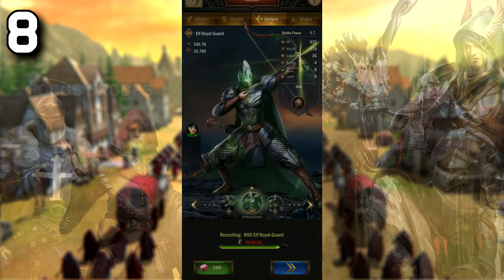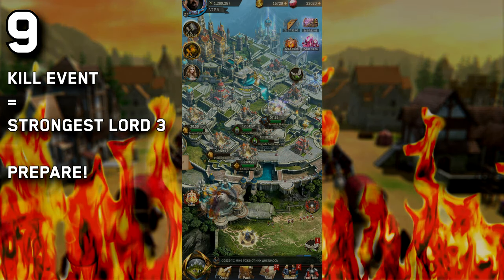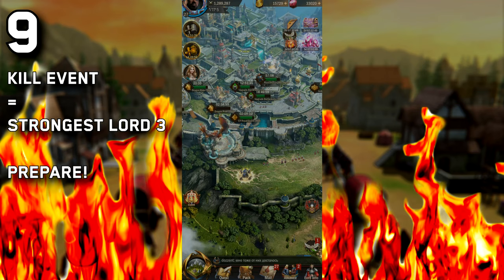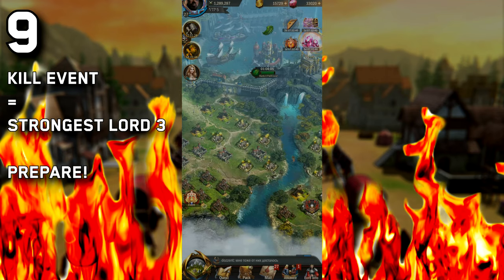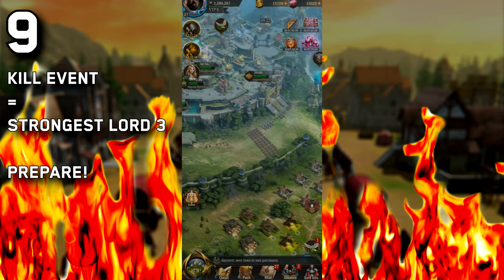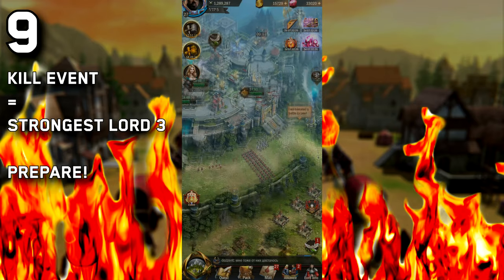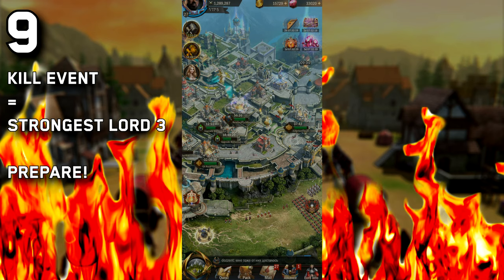Tip number 9: you need to know that the kill event comes in Strongest Lord 3, which is about 6 to 8 weeks into the server lifetime. You need to be prepared for it. Strongest Lord 2 is probably when you want to be building up your troops — have a decent amount ready to defend not just yourself but your allies. After Strongest Lord 2 you should be focusing on upgrading your medic tents, because if you're a spender you're going to need that extra capacity in your hospital for all those troops. You should also be upgrading your hospital, as that gives a huge upgrade as well.